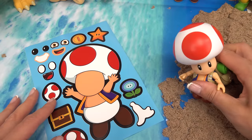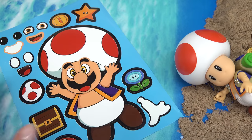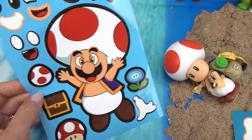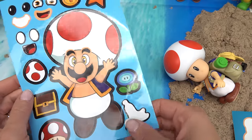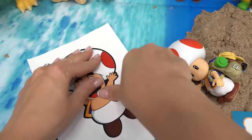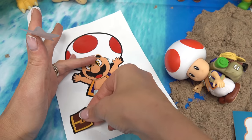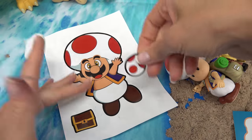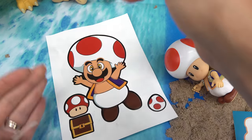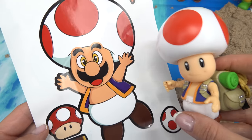All right, we've got Toad. For Toad, I'm going to do Mario's face. Whoa, it looks like a Mario Toad. Oh my goodness. Let's peel this one back too and put it right here. I've got lots of stickers for Toad — a treasure chest, and let's put Yoshi's egg here too. A mushroom and a star. That's too funny.